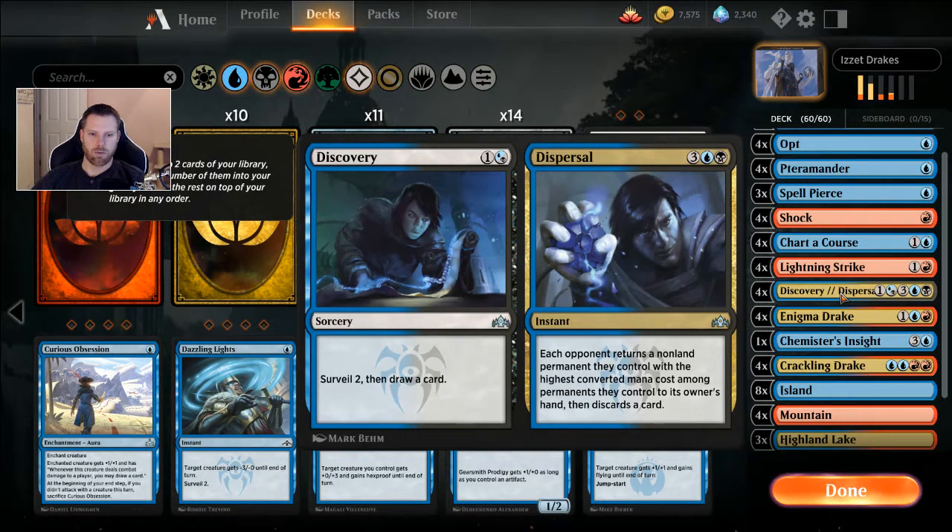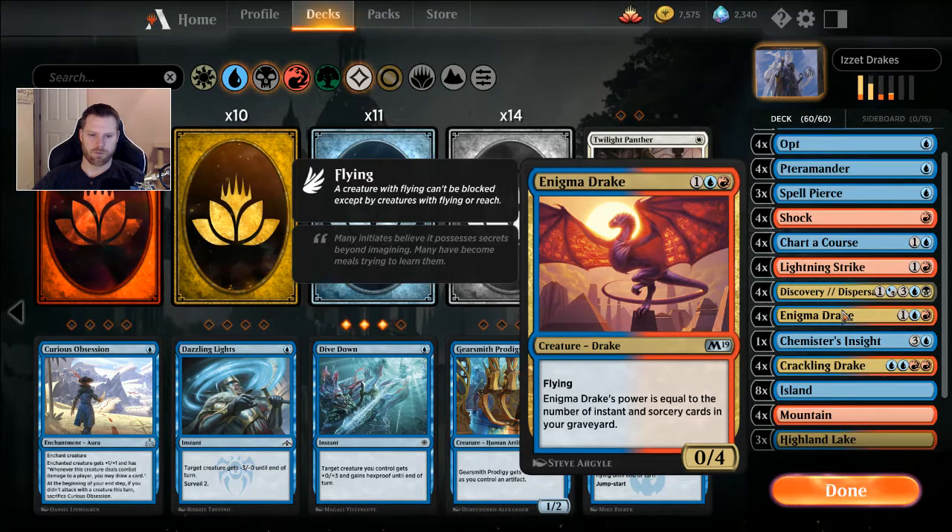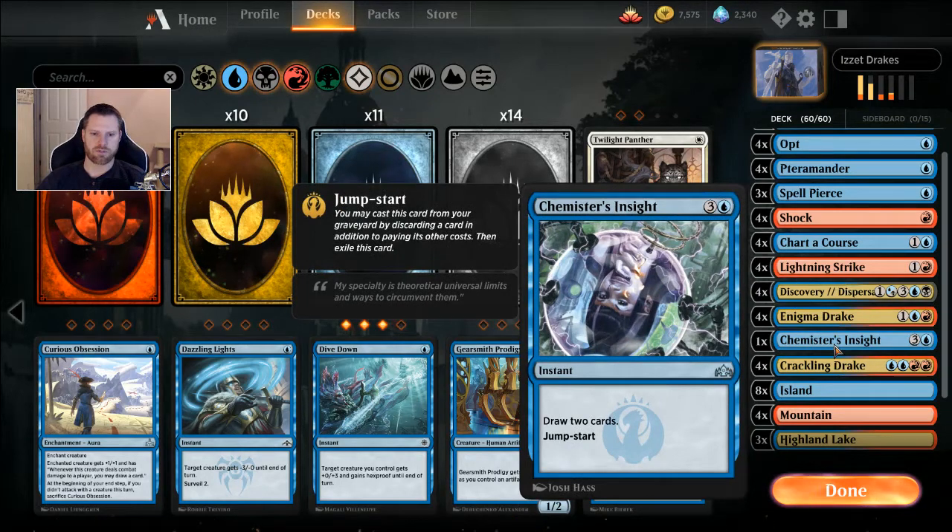For Discovery and Dispersal — we're only going to use the Discovery side, well, 99% of the time. There is one black mana source in the deck for Dispersal to run. The Discovery side: you surveil two then draw a card — you look at the top two, put either one in the graveyard, then draw. On the Dispersal side: each opponent returns a non-land permanent with the highest converted mana cost to their hand, then discards. Four Enigma Drakes — a three-casting 0/4 flyer, but it gets +X where its power equals the number of instant and sorcery cards in your graveyard. Very useful, unless you exile those cards to Jumpstart.